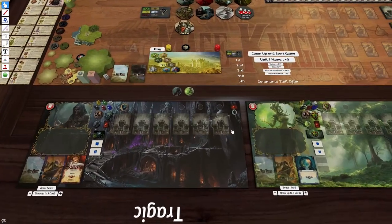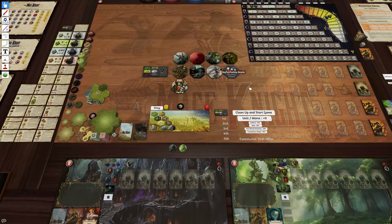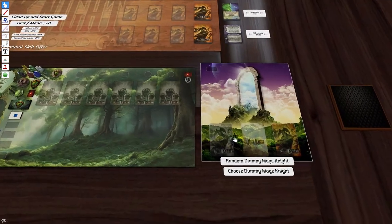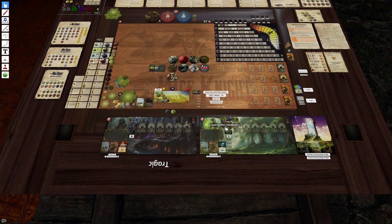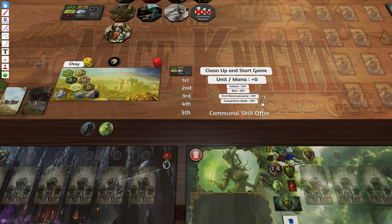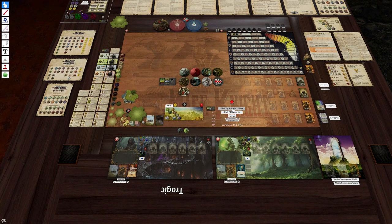We're playing cooperative, so I'm going to put the competitive skills in here just to use the turn markers, pull out a dummy board, and we are ready to rumble. Competitive is off, no extra units — clean up and start the game.